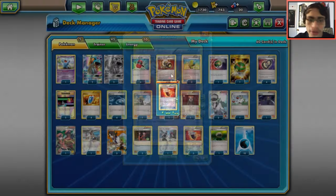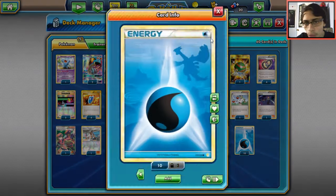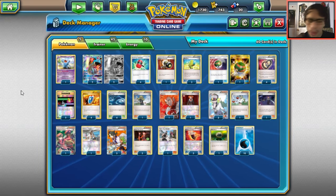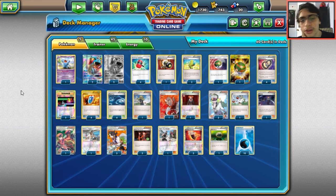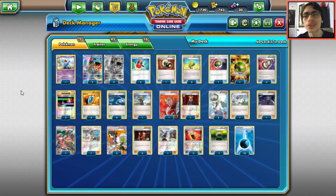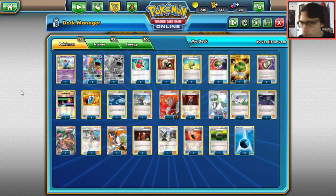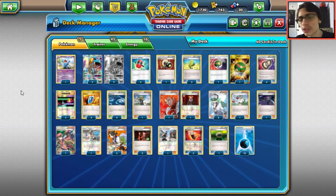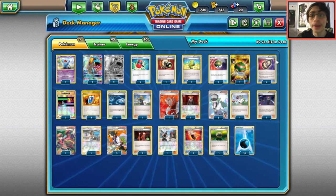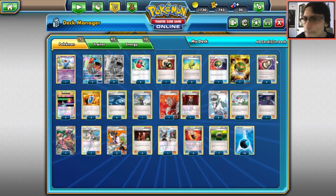One Team Skull Grunt — two might even be better — to make your opponent discard energy from their hand. Three Fighting Fury Belt to give Lapras more HP. One Float Stone for Lapras's retreat or Wobbuffet. 10 Water Energy total. It's a very good budget deck — Lapras isn't expensive, just get the normal art version, not the secret rare. Very disruptive and annoying to play against.